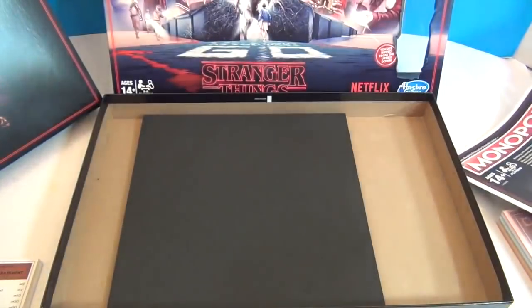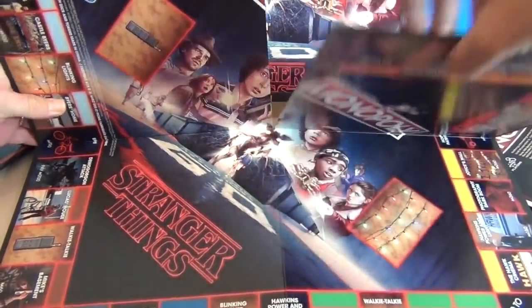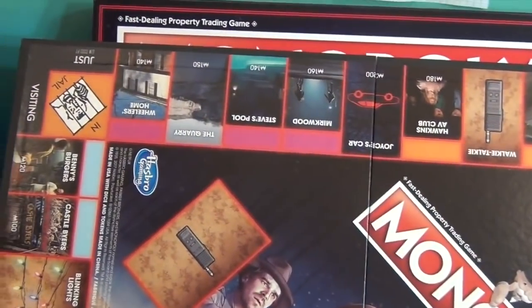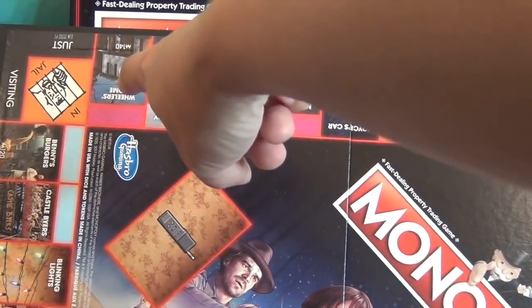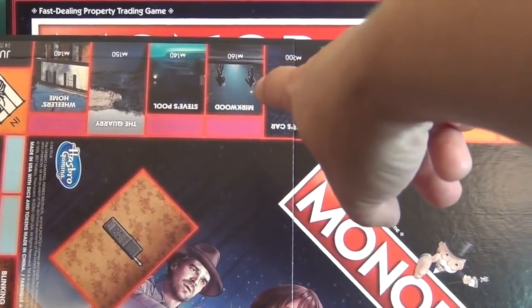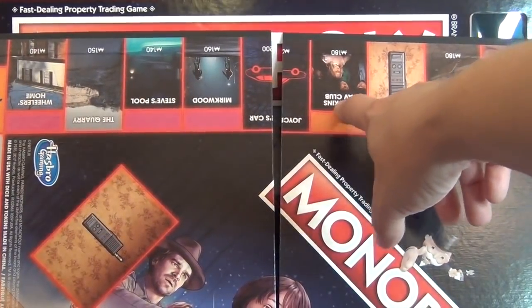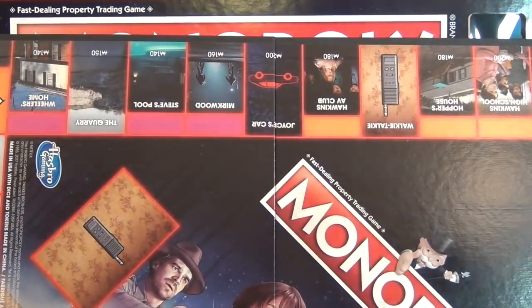Let's go ahead and take a look at the board. It's got the four-way open up — a nice big board. At the top you have your jail and just visiting. You have Wheeler's Home, the quarry, Steve's pool, that's Mark Wood, Joyce's car, the Hawkins AV Club, Walkie Talkie, Hopper's House, and Hawkins High School. Very cool.